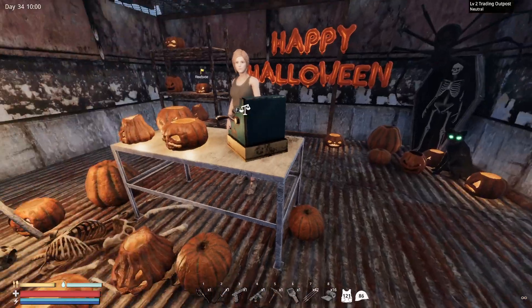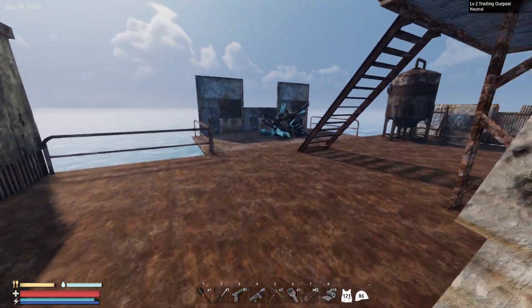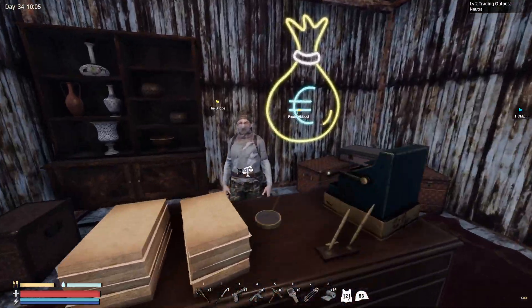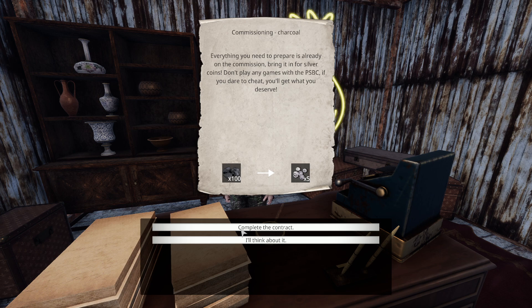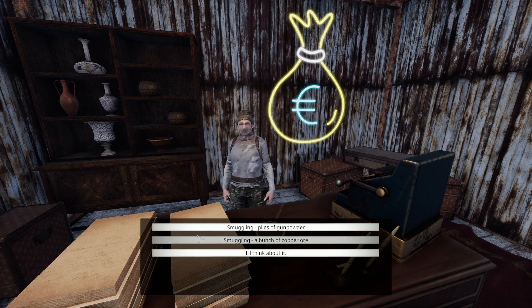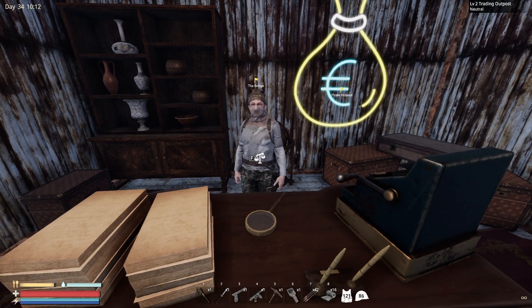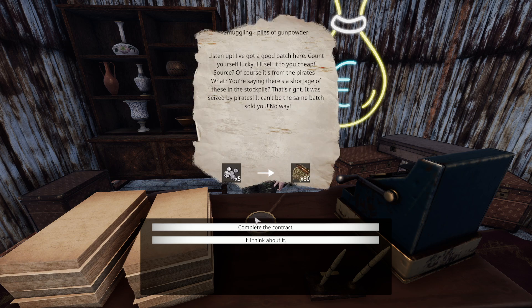There's the crazy lady. The video of me and Annie showing this update is already out — I haven't gotten to see it, it just came out about an hour ago. I want to complete a contract. Charcoal — complete the contract. So now I have eight coins actually, so I can complete a contract. How about for the piles of gunpowder?